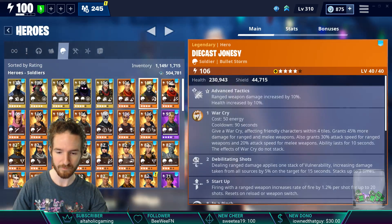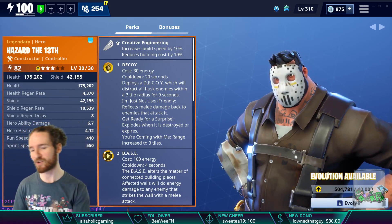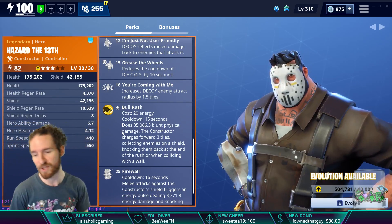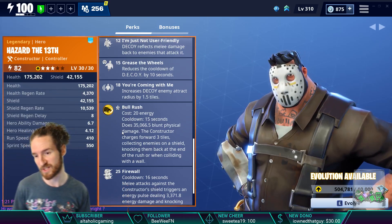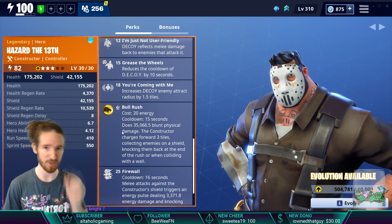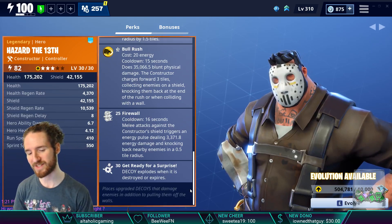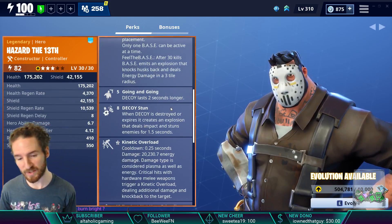Here we are: Hazard the 13th — I was right, couldn't remember his name off the top of my head. He's a Controller subclass constructor. Like all constructors, he gets Creative Engineering: increases build speed and reduces building cost by 10%. This guy gets Decoy as his base ability and Bull Rush. His sole purpose is to relocate and reposition every husk in his way — either seducing them with a decoy or pushing them with Bull Rush.